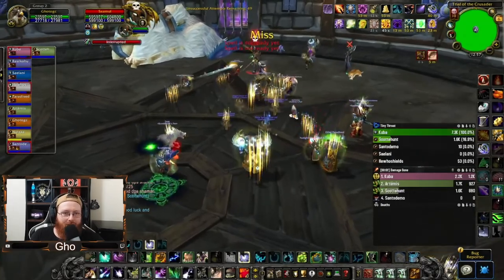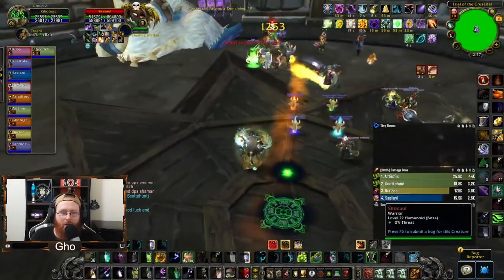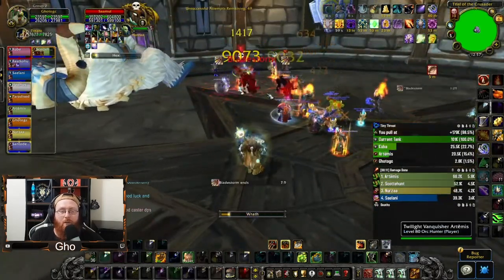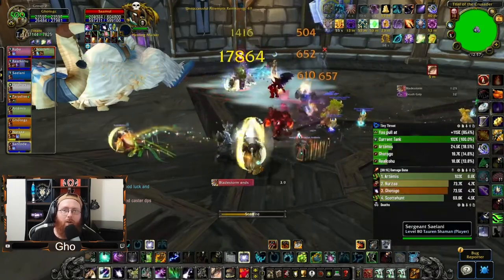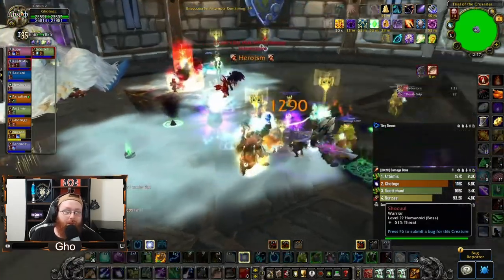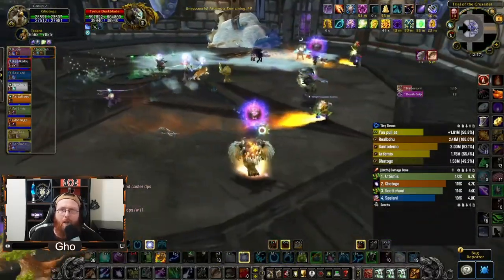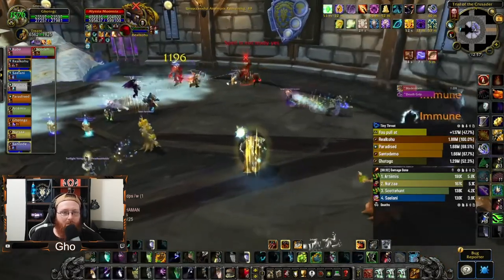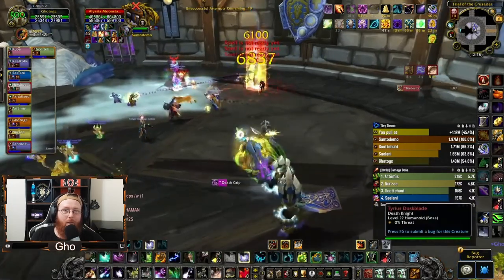The third boss is the Faction Champions. In 10 man we just AOE'd everything down. I've heard in 25 man you can AOE everything as well — that'd be great. Either way, most groups are going to Bloodlust right on the pull, so pop your treants. Starfall is going to be tricky because if CC is going out, Starfall will break sheep, fears, and blinds, so use it carefully.